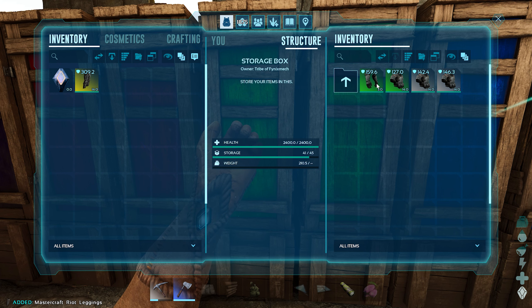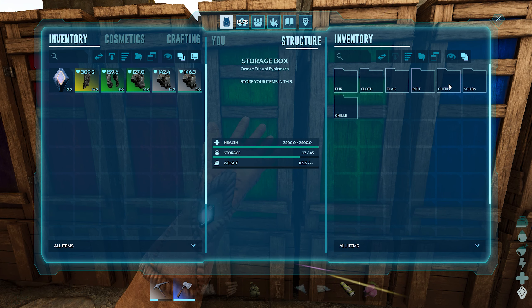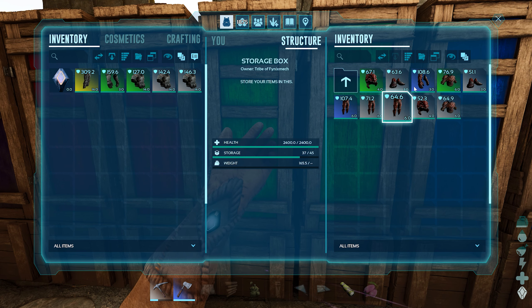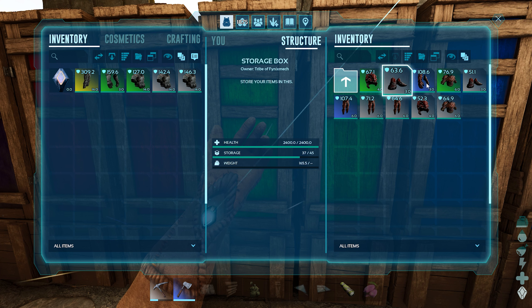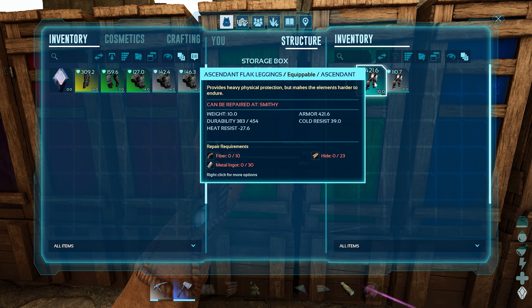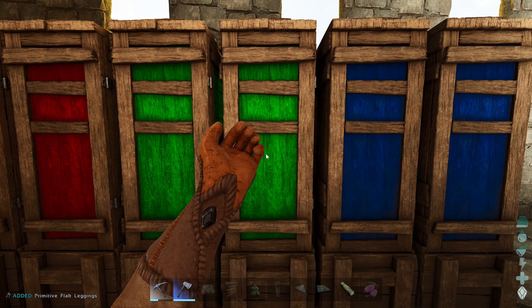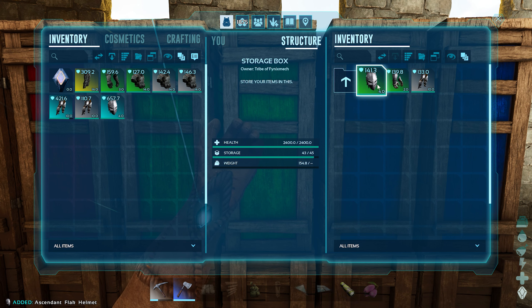I could grind up the chitin armor, but right now I'm trying to get a lot of metal, polymer, and cementing paste. Flak is probably good for that. It feels weird to get rid of this, but I'm doing it. Let's get rid of all our flak.